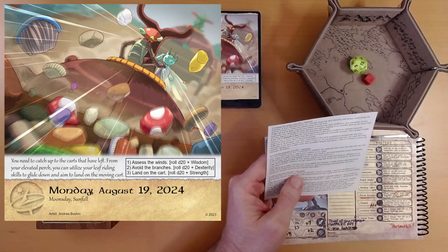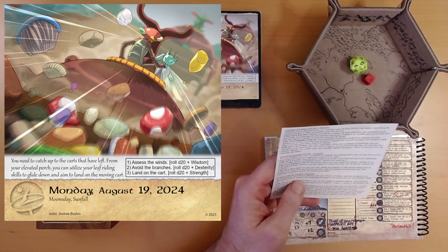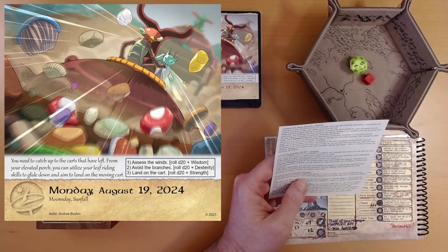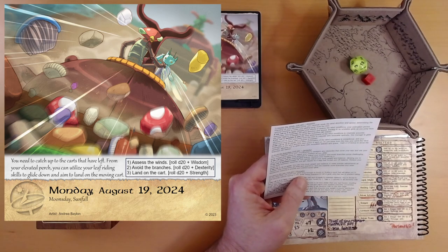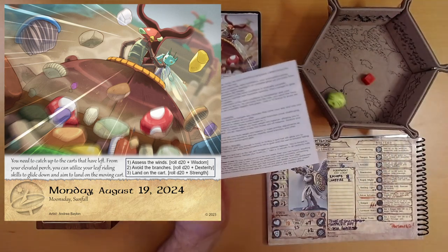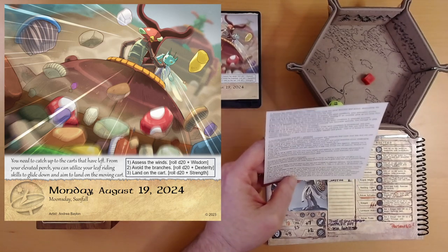Three: land on the cart. That is a strength roll. As you approach, you hold your glide long enough to focus on finding a spot that will allow you to land securely without tipping over these moving wagons, while being prepared to roll or grab onto the cart to prevent falling off. I rolled a 9, plus 3 strength is 12 — that's the middle result.